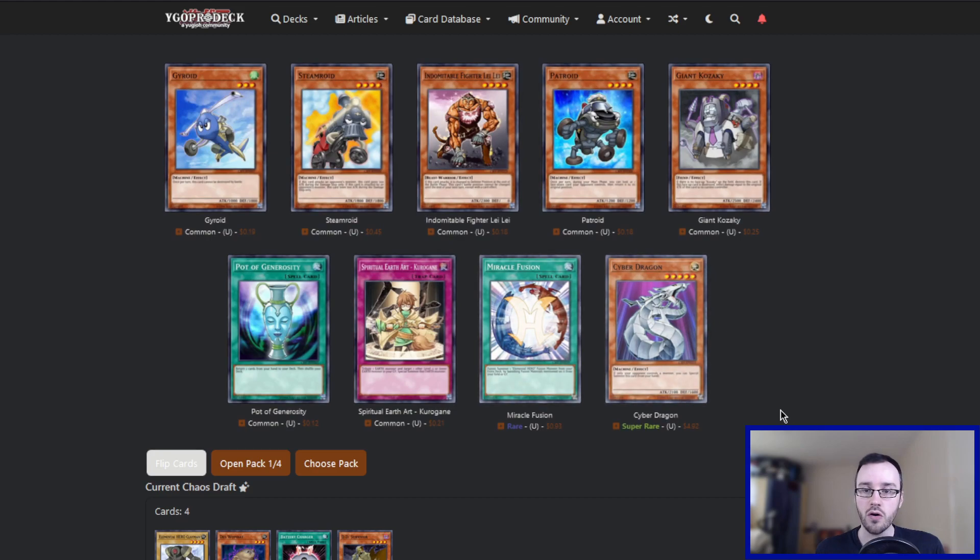Cybernetic Revolution. Cyber Dragon's here. The Cyber Dragon will also be available in Duelist Pack Zane, which is not far away. I think we have to take the Cyber Dragon. We want Miracle Fusion as well, but Miracle Fusion's easy to pull — I believe it's in other side sets as a common. Cyber Dragon is in our next side set, Duelist Pack Zane, but we need it now. If we don't pull a playset from Duelist Pack Zane, that'll suck anyway, so we need it now.